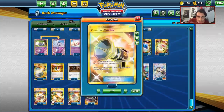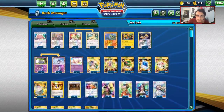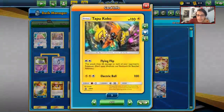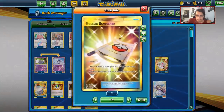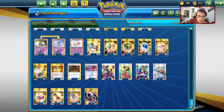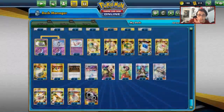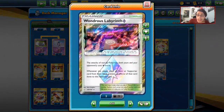Going to the items: Counter Catcher because you'll fall behind in prizes a lot. One Treasure Energy, Dedenne-GX for draw, four Nest Balls, one Pokémon Communication. We have 22 Pokémon in the deck. You could cut a Tapu Koko if you want — you don't really need three, but I still like having Koko. Jirachi and Koko are your two preferred starters. Two Stretchers to get back Pokémon, one Switch for Jirachi, two Escape Boards, four Ultra Balls.